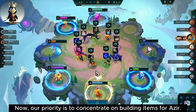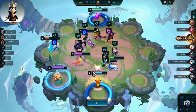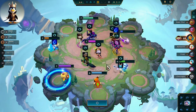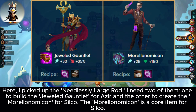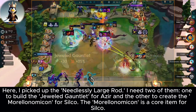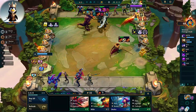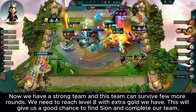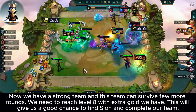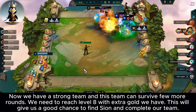Now our priority is to concentrate on building items for Azir. Here I picked up the Needlessly Large Rod — I need 2 of them: one to build the Jeweled Gauntlet, and the other to create the Morellonomicon for Silco. The Morellonomicon is a core item for Silco. Now we have a strong team, and this team can survive a few more rounds. We need to reach level 8 with the extra gold we have, which will give us a good chance to find Sion and complete our team.